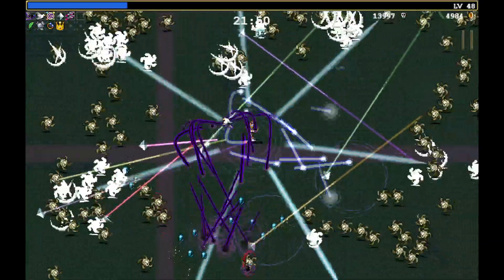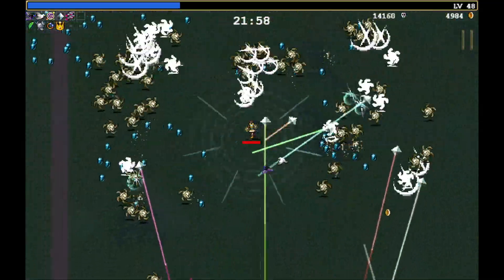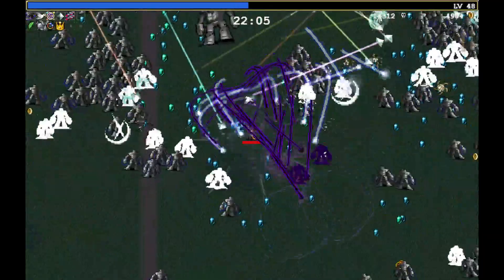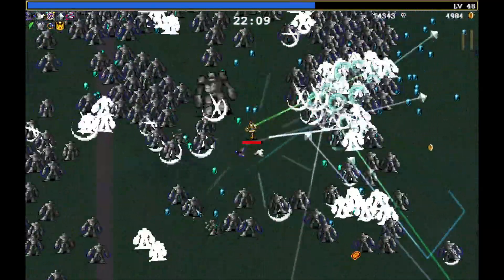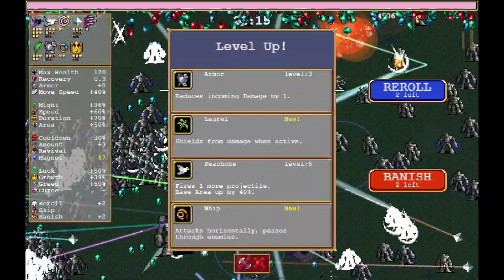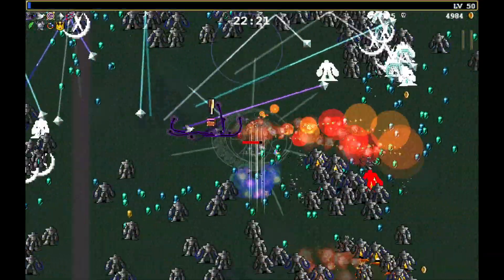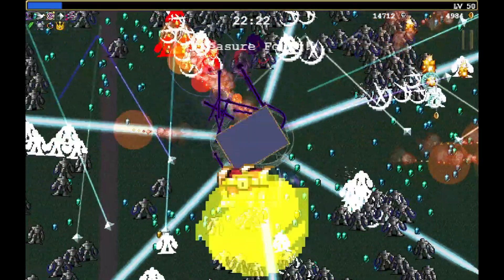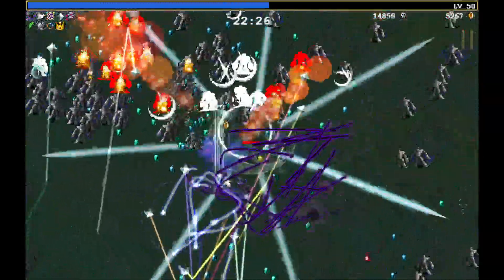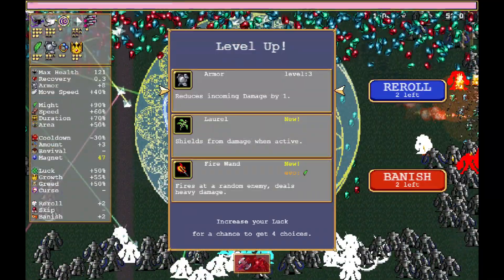Here's a chicken — bam, full health. Oh god, it's a golem. Flame breath — yes! Look at all that XP we're getting. The green gems plus the chest. Holy moly. Yerr.